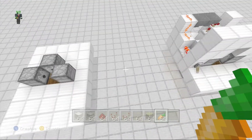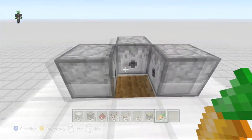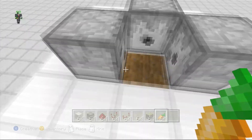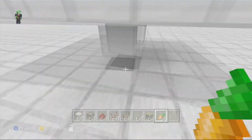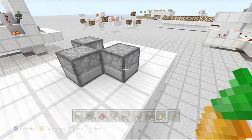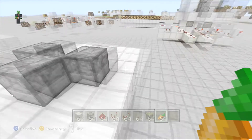Let's jump over here. I've already got a platform made. I put the water down right under there — I don't know if you can see that very well — but we got our tilled soil. We got a sticky piston right there facing up. I did that beforehand because it's kind of hard to place pistons.